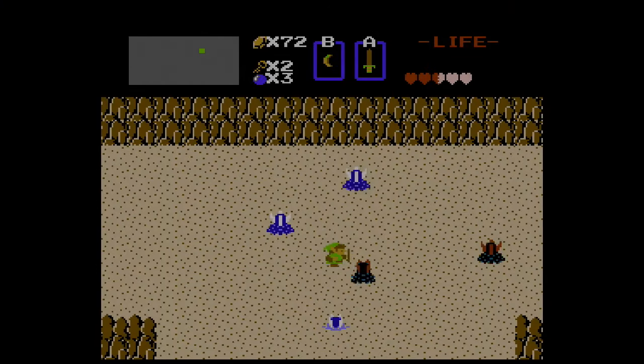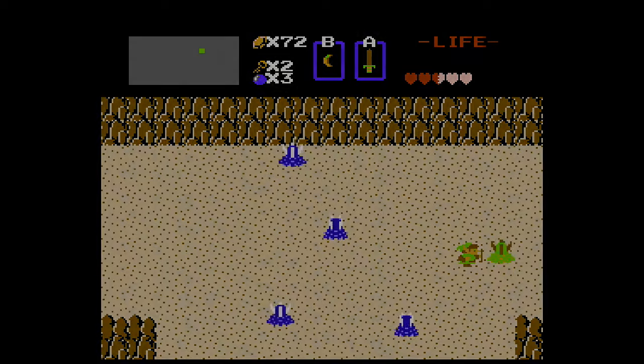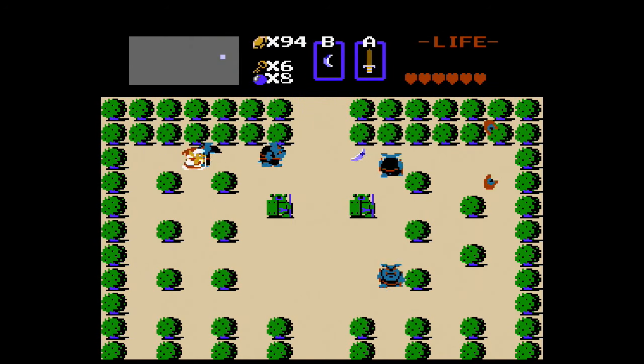BOOMERANG! The boomerang is a midrange item that stuns certain enemies — one of the most useful items in the game — and it has an upgrade in the form of the magical boomerang that reaches the end of the screen, making it a long range item.